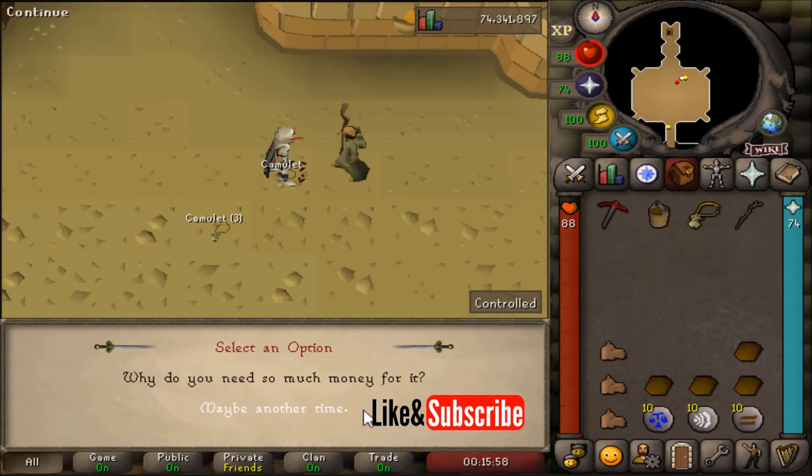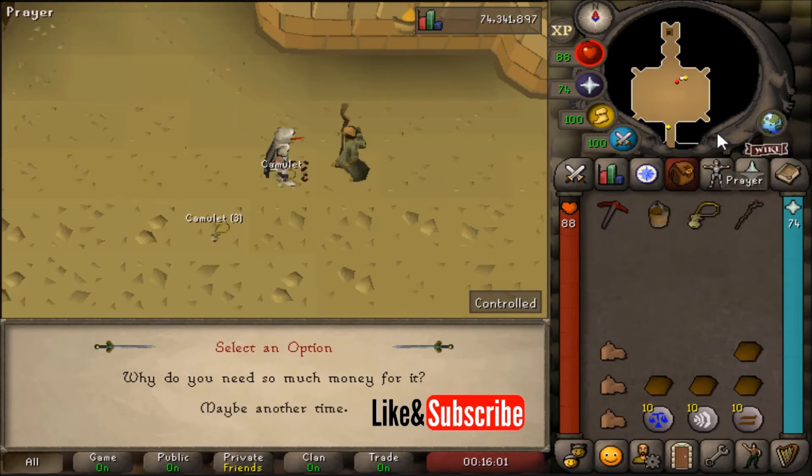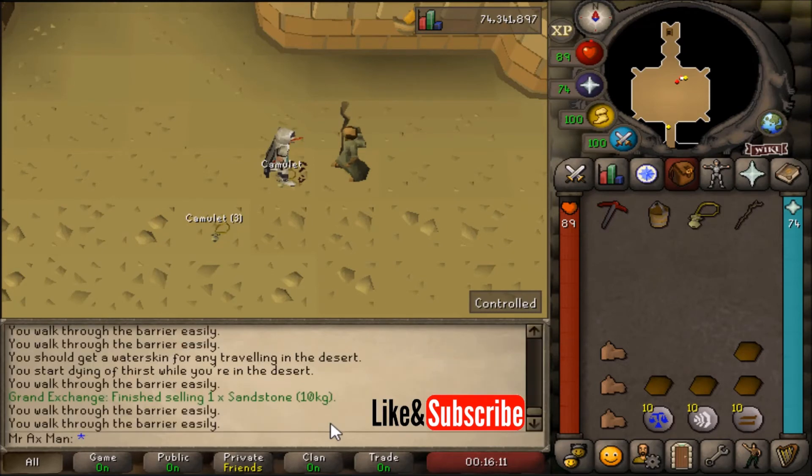At this point in the dialogue, I believe he's offering me unlimited charges. So if you're trying to get unlimited charges on your Camulet you can do that by speaking to Lazm — it is going to cost you one million coins. I'm going to skip it this time because I don't want unlimited charges right now.